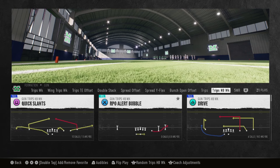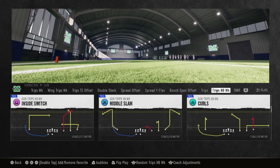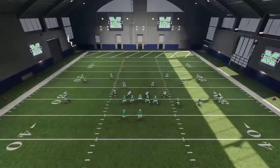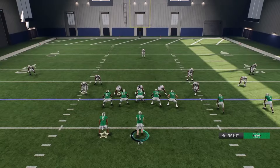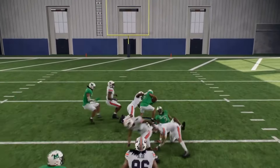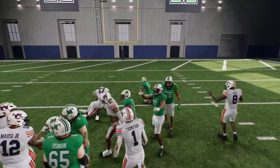Trips HB week — RPO alert bubble, drive. You can run deep sails, shock H option, inside switch, and then the all goes, and you got your screens. I knew they had the HB direct — this play should be money. In the playbook I run he's taking it kind of up the middle, but this play is usually money and you can pick up easy yards on that — the direct snap to the running back.